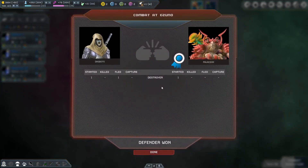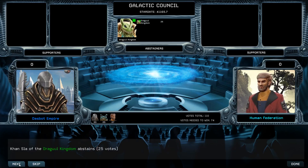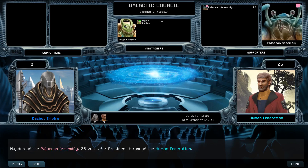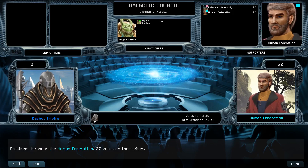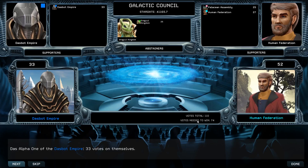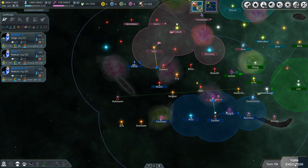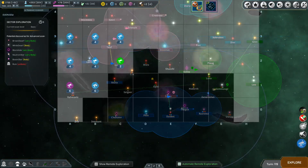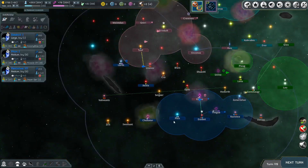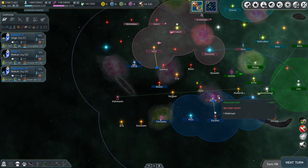Fled. They're going to take over the Azuno system. We're up against the humans - the human federation president just messaged. They've got 52 points - we've got to be careful. I'm going to keep focusing back down here into our core systems. We'll need to retrofit this destroyer - that's really the first step.